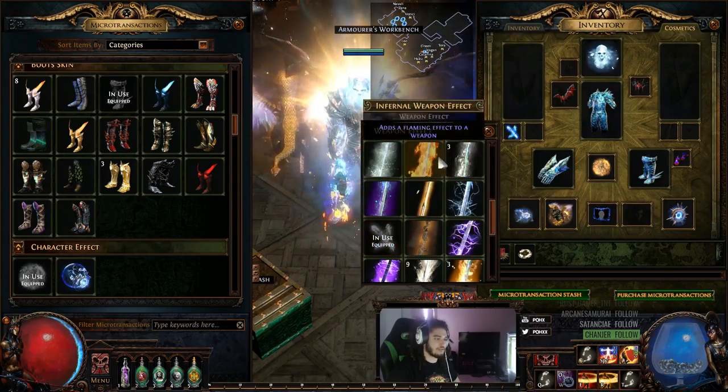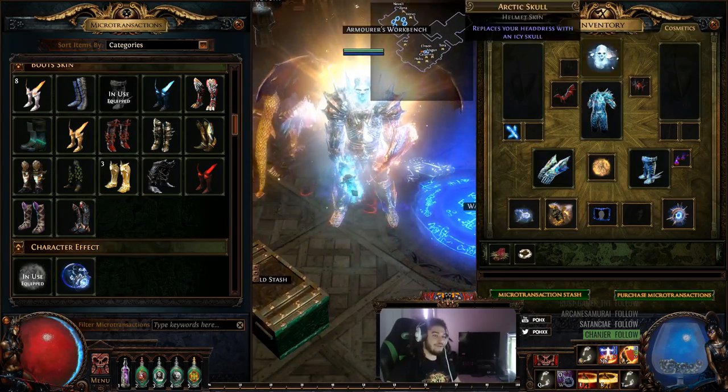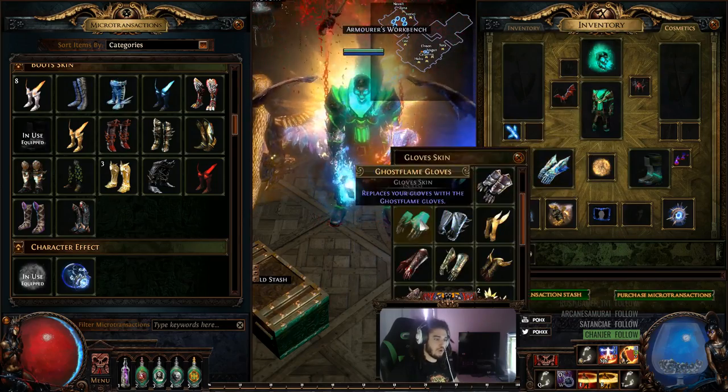Let's put on the Lunaris effect here — look at how easy that was, it's beautiful. Let's go with a ghost flame set maybe. Let's swap around here, do a little ghost flame swap.